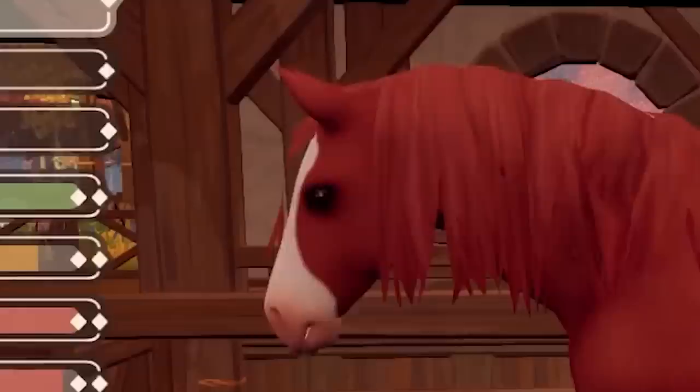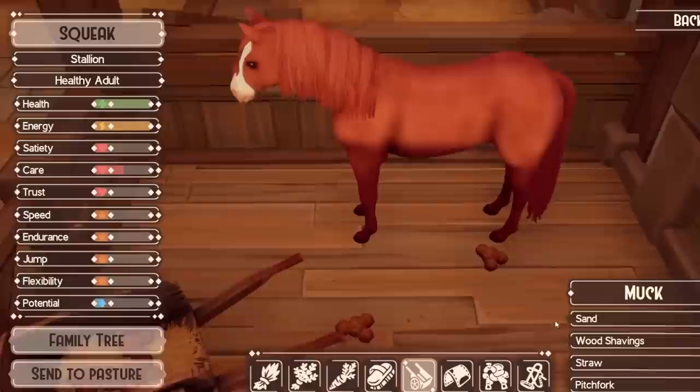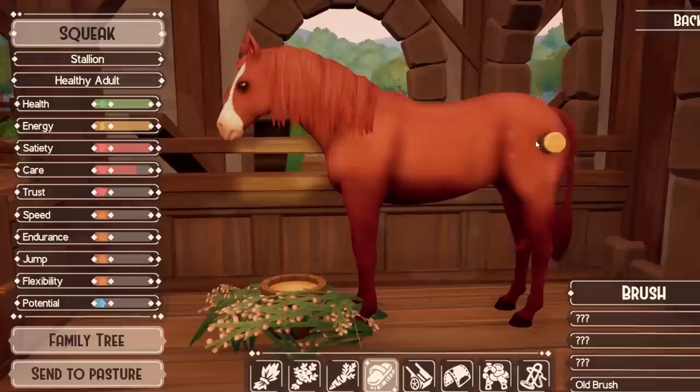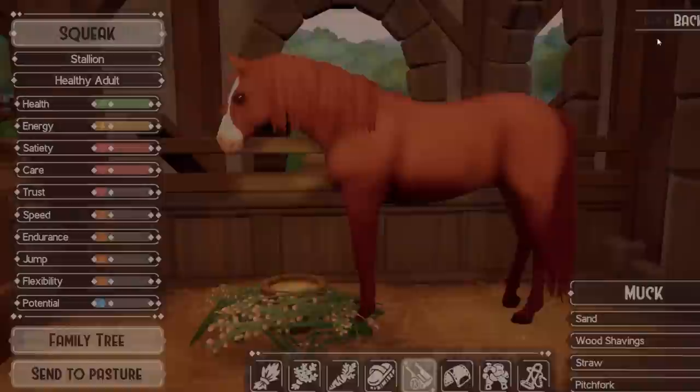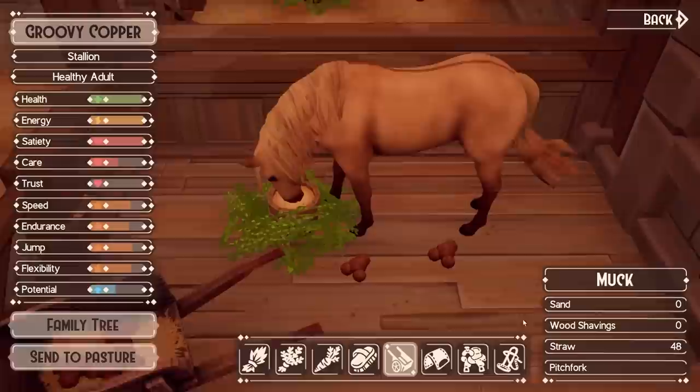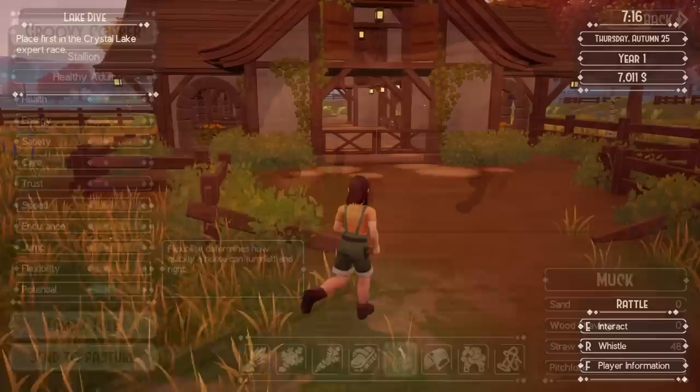Now let's talk about taking care of horses. Ranch of Rivershine has somehow figured out how to make the caring system decent and not overstay its welcome in the first hour. When your horse is in the stable, you can clean the stable, add some straw, brush the horse, and feed them. These are bog standard in all horse games, but it takes a fraction of the time as it does in most other horse games. There are no minigames, no arbitrary puzzles, or long time spent pulling out pebbles from horseshoes. Cozy Bee Games avoided that and found a balance that is both relaxing and not exhausting. Another innovation for horse games, if you can believe it.